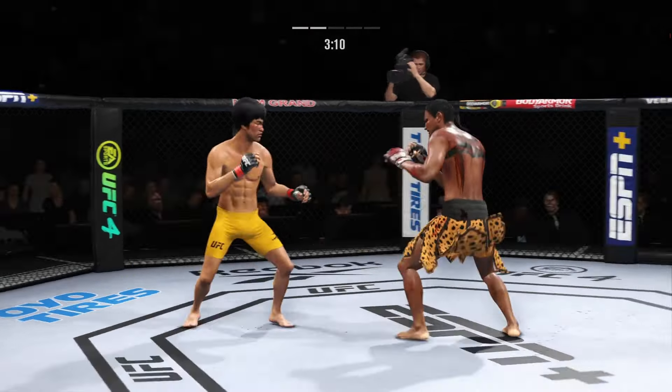Beautiful body shot lands right over the elbow. Much improved defensively as he blocks the shot. He's really starting to light him up now. He has a commitment to kicking tonight and it shows. That right hand is on point. Look at the force behind that leg kick.